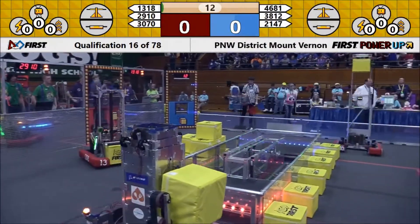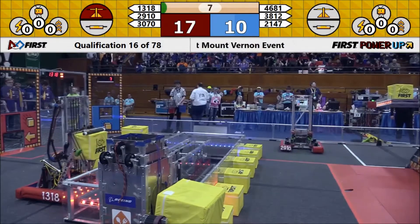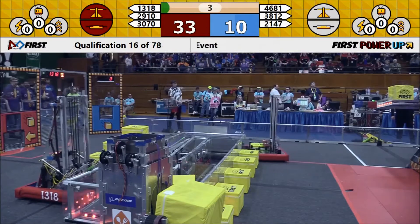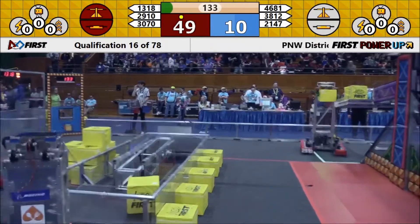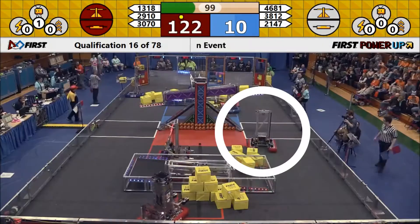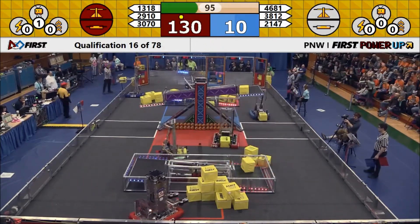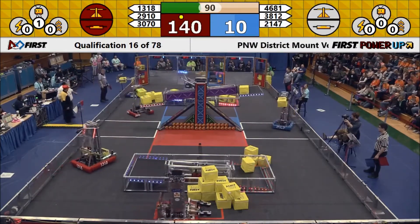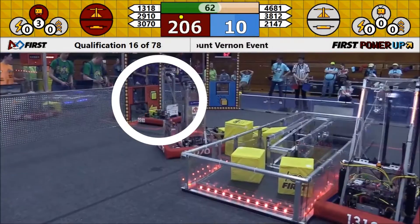It looks like anonymous qualification match number 16. You may be interested in knowing that on each of these teams there's an alliance member with an average ranking point of 2.5 ranking points per match. The red alliance's score is just climbing and climbing — it's 138 to 10 going into a minute and a half in the match. Continue to stack those power cubes, power up!